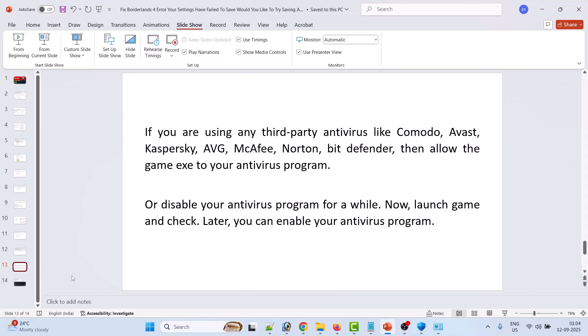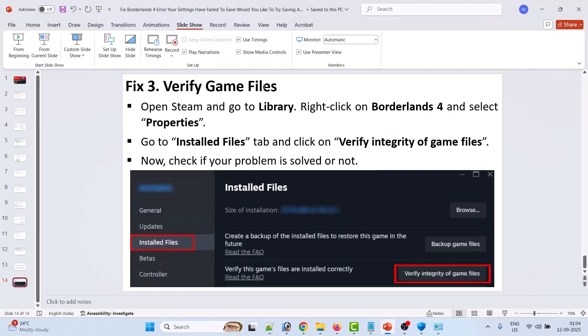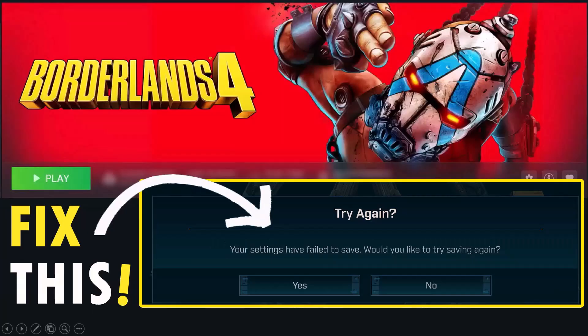If the problem is still not solved, the last solution is to verify the game files. Open Steam, go to Library, right-click on Borderlands 4, and select Properties. Go to the Installed Files tab and click Verify Integrity of Game Files. After verification completes, launch the game and check if the error is fixed.